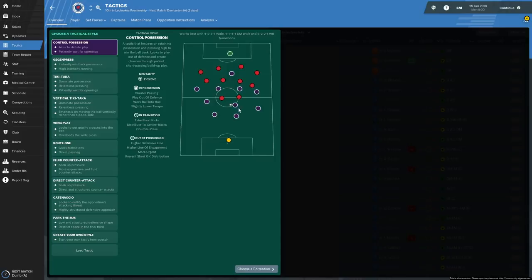Just to give us a little idea of what it's going to look like - knocking the ball around, trying to look for openings, getting through the middle. That kind of idea. So that will give us a positive mentality. In possession, we'll do shorter passing, playing out of defence, working the ball into the box at a slightly lower tempo.